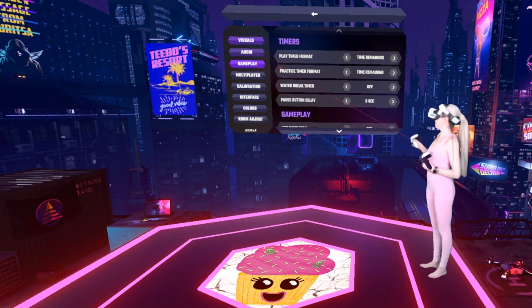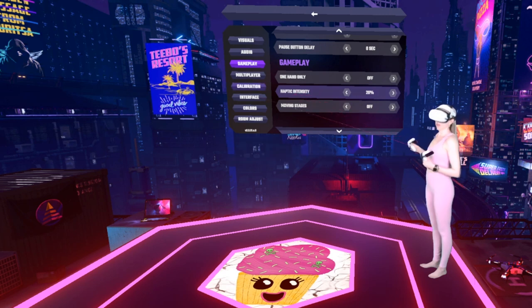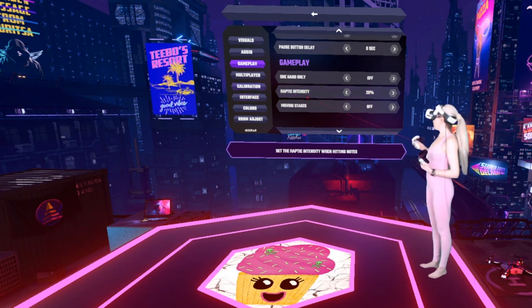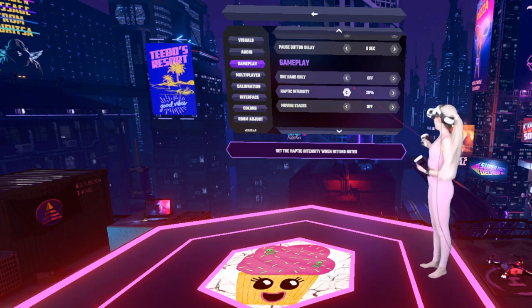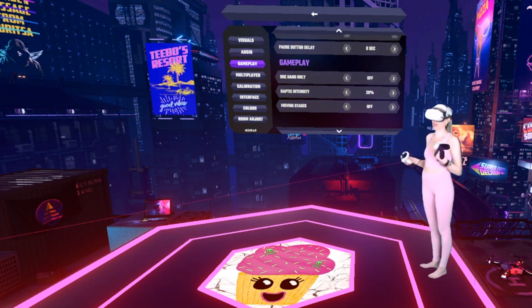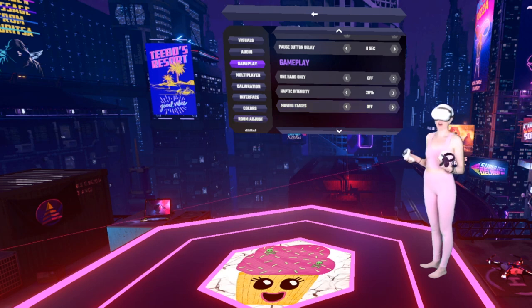In gameplay, there are two settings I want to talk about. Haptic intensity — play around with that and see what feels good for you. That really strong vibration at 100% could be throwing you off, or maybe it helps you. For me, I like to have mine turned pretty far down; it just gives me a lighter feel and that works for me. Moving stages — I have mine off. I get distracted quite easily, so if that's you, turn them off.